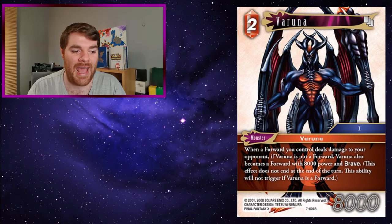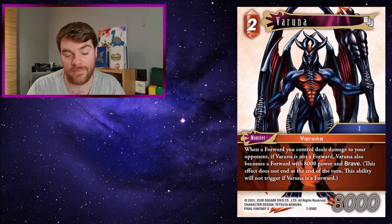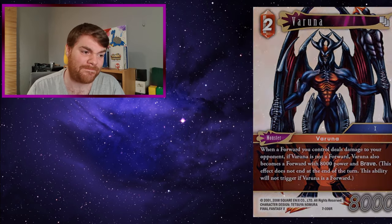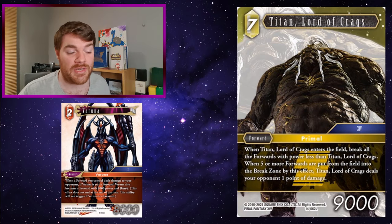Varana is a 2 CP AK fire monster. When a forward you control deals damage to your opponent, if Varana is not a forward, Varana also becomes a forward of AK power with Brave. He's pretty good considering he's only 2 CP.